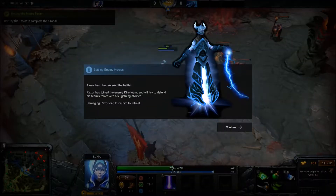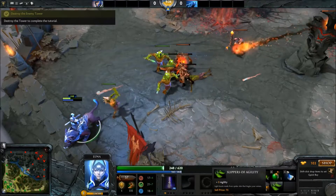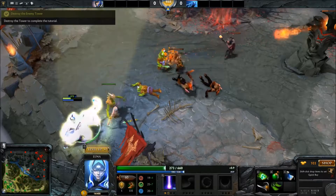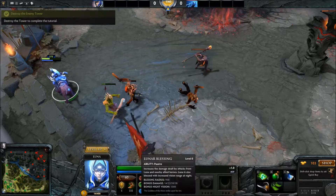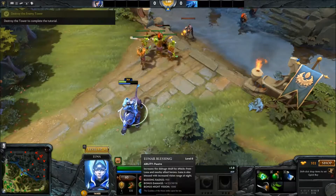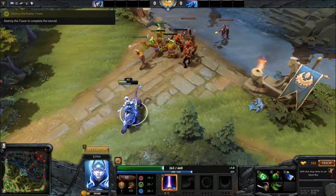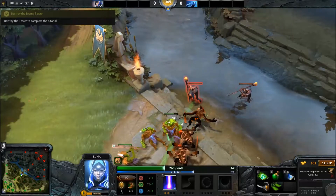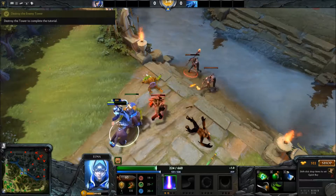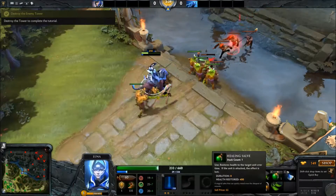I'm getting killed. A new hero has entered the battle. How do I use the items? What just happened? Oh, I leveled up. Moon Glaive. Better run — I'm so bad at this. Moon Glaive, Lunar Blessing — increases allies. Oh, I got a kill!